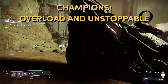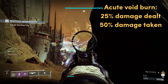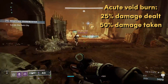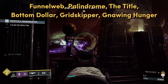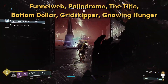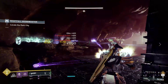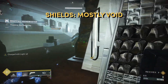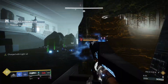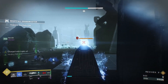Birthplace of the Vile features Overload and Unstoppable Champions in addition to a Void Burn. Think about bringing at least one Void weapon for that extra 25% damage output. Funnelweb, Palindrome, the brand new Tidal SMG, Bottom Dollar, Gridskipper, and Gnawing Hunger are all great primary weapon options. Really, any Void Pulse Rifle, Hand Cannon, SMG, or Auto would get the job done. There are mostly Void shields in Vile, although there will be a small number of Arc and Solar enemies too — plan mostly for Void.